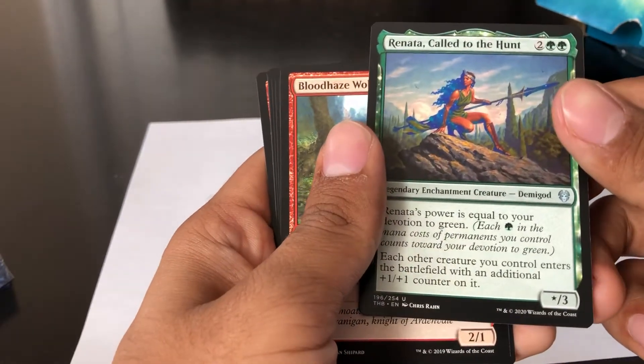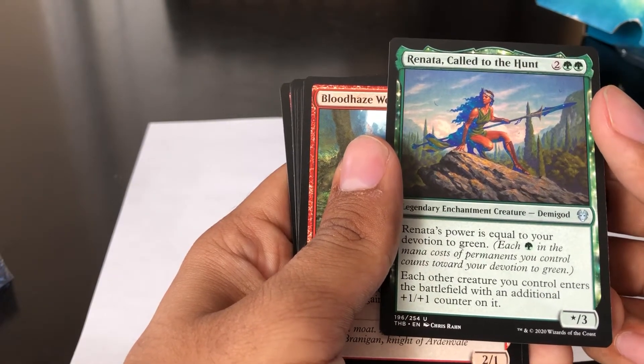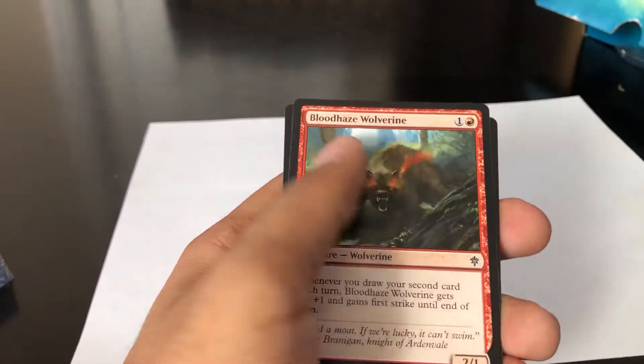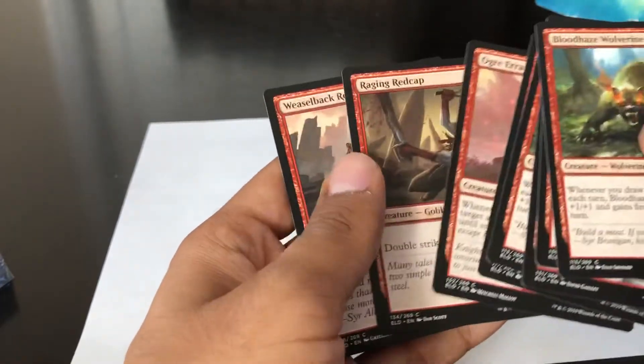We got a demigod — it's Renata! Two green and two mana, Renata's power is equal to your devotion to green. Knowing that my EDH deck is green-heavy, I'm going to put that to the side. It's beautiful. Okay, then we have a bunch of red commons. Classifying commons: the set symbol has to be black for common, gold for rare, silver for uncommon.